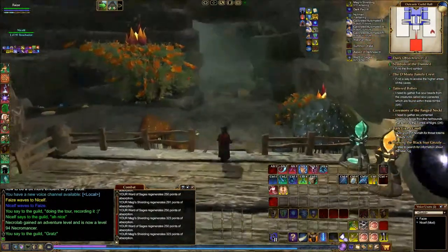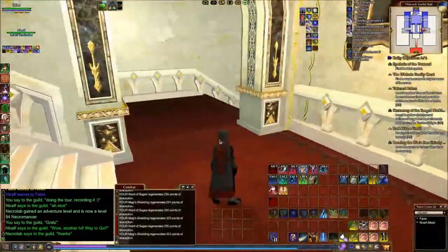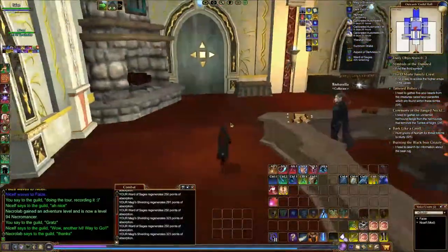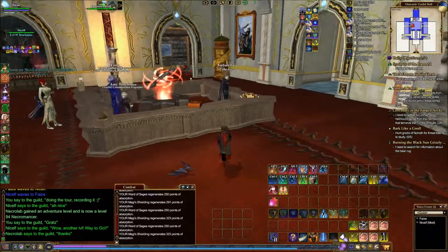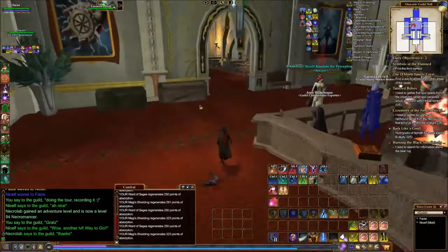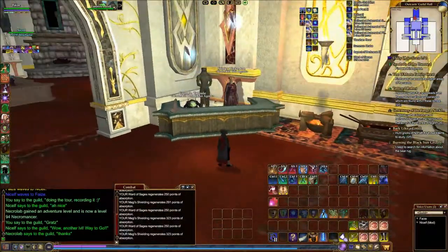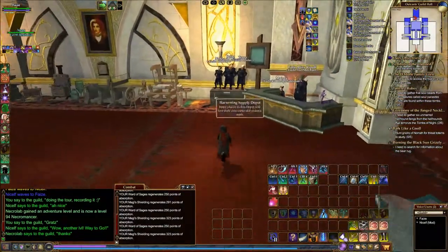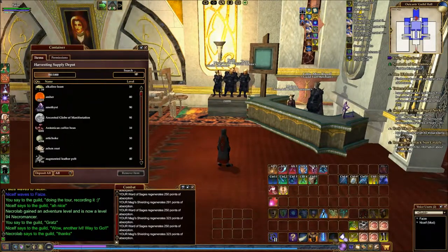And then we'll head downstairs, which has not changed very much yet. This is the main area where we have the banker, the collector, commodities, broker, AA reset, and guildmender. Then into the crafting area — the writ givers, fuel merchant, recipe salesman, the gatherers that gather the fuels that you need, there's the supply box, and all the different crafting stations, including some of the special ones.